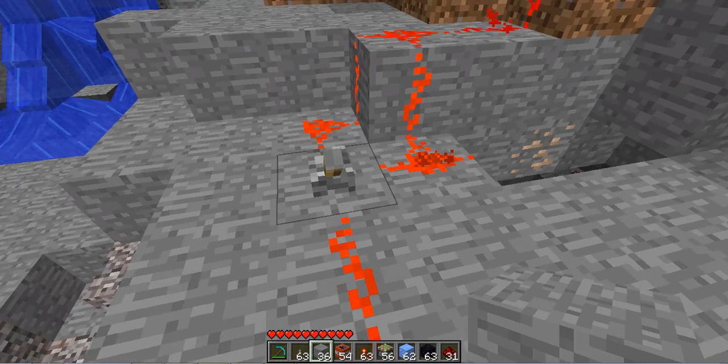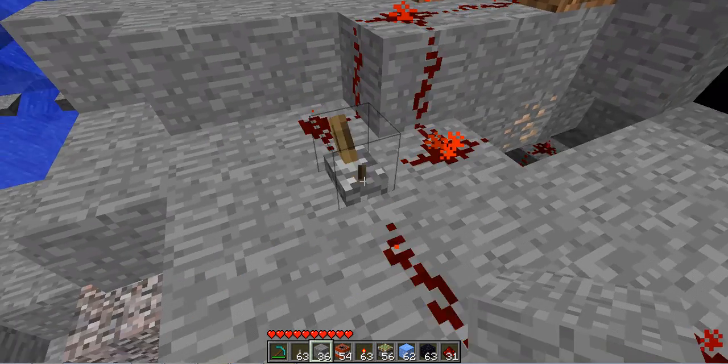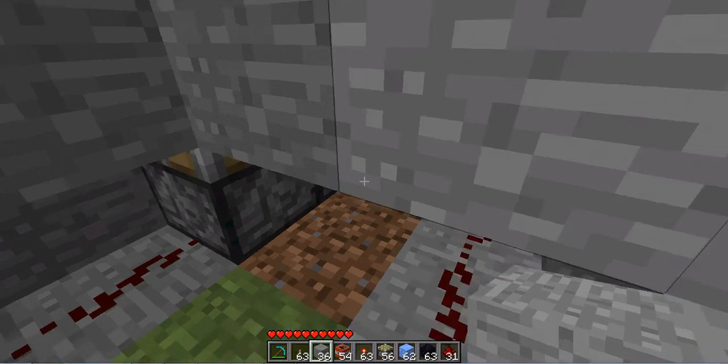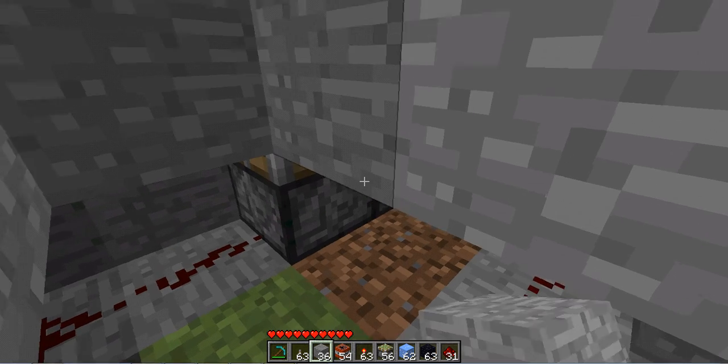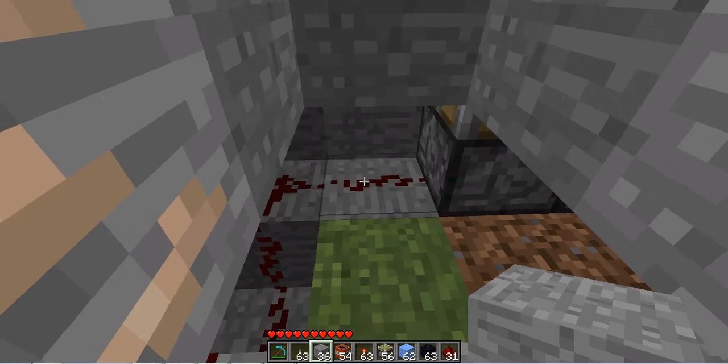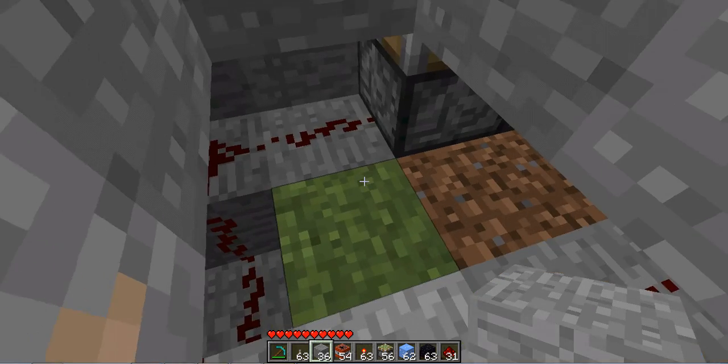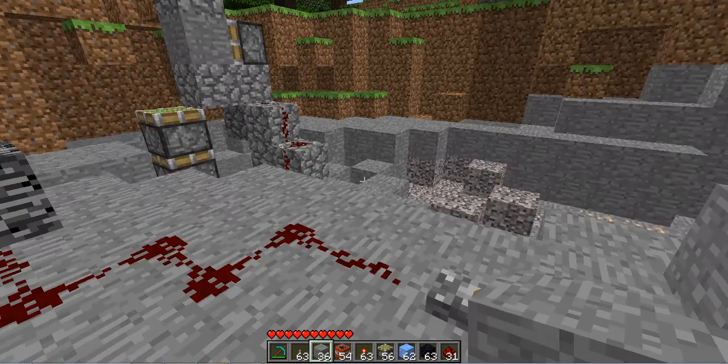What it's using is sticky pistons. There are two pistons pointing up and another one right there. It pushes up the rock to cover it up. The redstone has to be pointing at it for it to work, which is annoying.